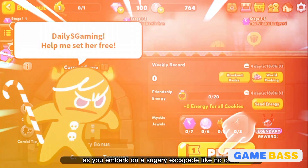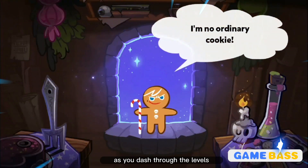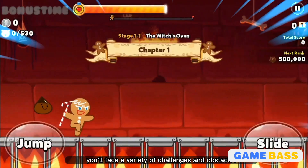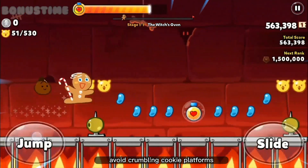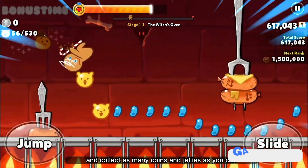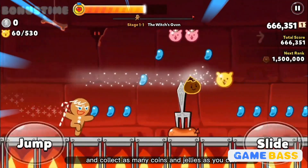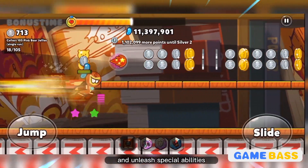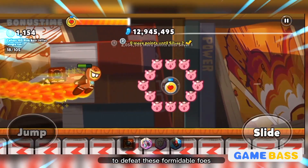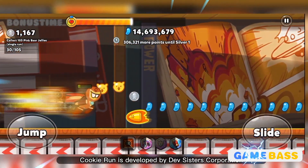As you dash through the levels, you'll face a variety of challenges and obstacles. Avoid crumbling cookie platforms, dodge tricky traps, and collect as many coins and jellies as you can to boost your score. Collect power-ups and unleash special abilities to defeat formidable foes.